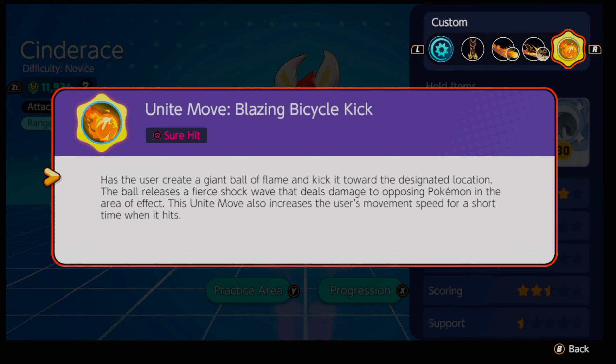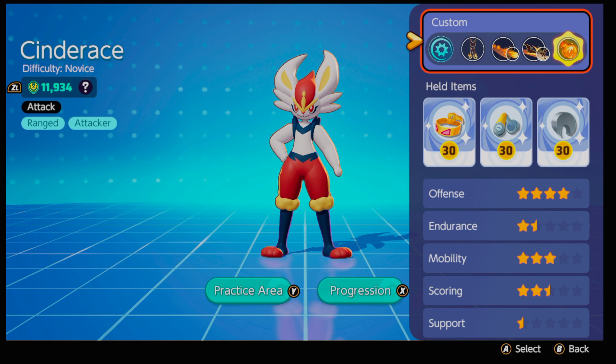Blazing Bicycle Kick has the user create a giant ball of flame and kick it toward a designated location. The ball releases a fierce shockwave dealing damage to opposing Pokemon in the area of effect, and also increases the user's movement speed for a short time. This Unite Move is good and bad — most of the time you're kiting away or toward the enemy. It's best when they're running away and nearly dead, and you can basically auto-lock it. You can also Feint an enemy's version of this if you time it right.